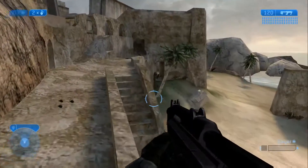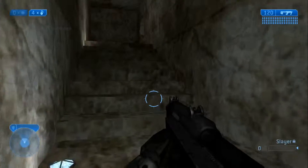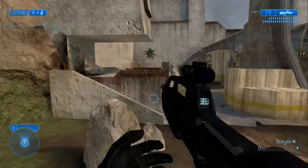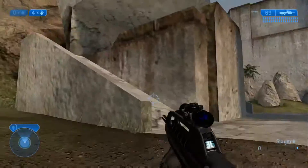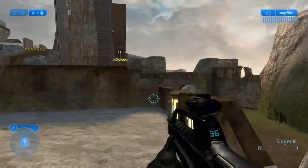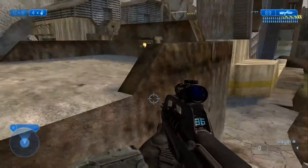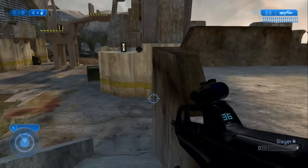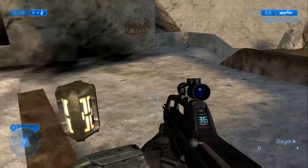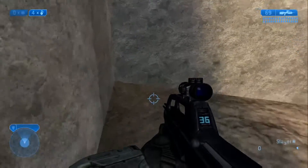Not a competitive game type so no real callouts, but there are a couple callouts that everyone uses because they've become popular over time. Up here you have the cave which looks over to Camp Frohman. This is called Camp Frohman right here, and the reason why is because there's a sign right there that says Camp Frohman. This is where people camp and all that good stuff. I believe there was a sniper here - maybe I just blew it away with my fusion coils. But you can get up here - good spot.